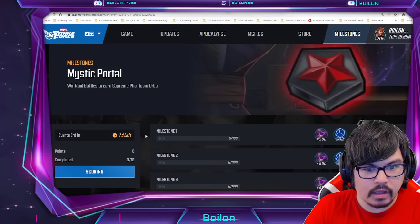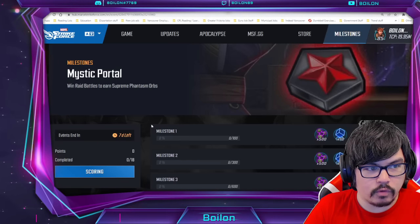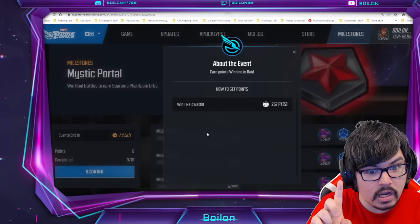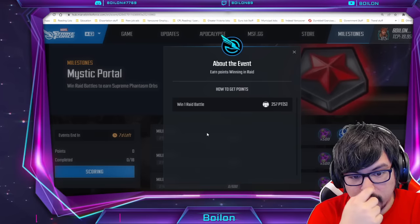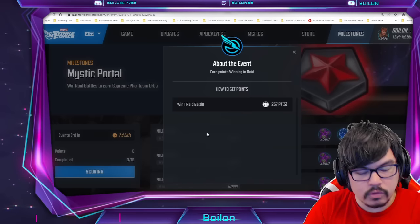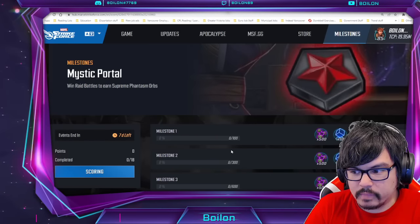Before we get to the math — that'll be in the second part of the video — I do want to talk about the web milestone, the Mystic Portal milestone. This is very easy to do. Make sure you're signing into marvelstrikeforce.com and going to the milestone section. Scoring is very easy: you just win raids and battles and you get 250 points. Now this is win, not win or lose — so you actually have to win the battle. In the past it was win or lose and you could just cancel, but this you do actually have to win, though it doesn't matter who you're using. So that's a plus.